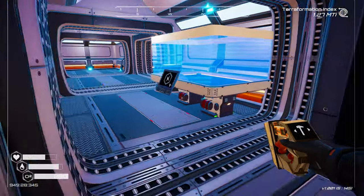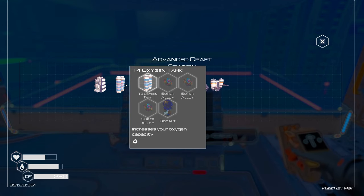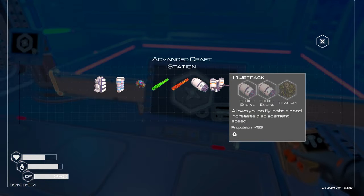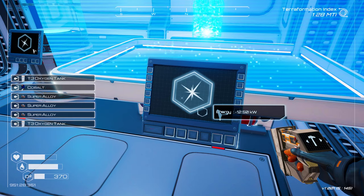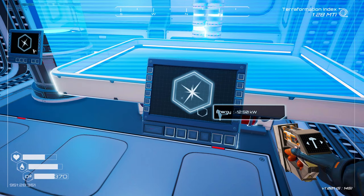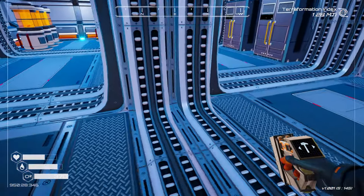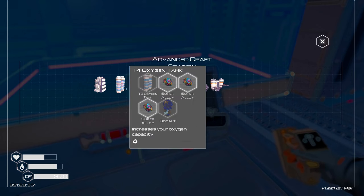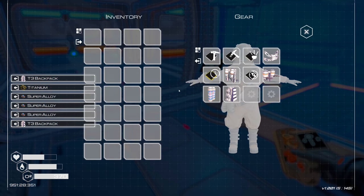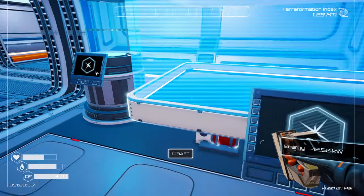There are a few other things we can do now. We are at 280, what does that put us at - 370 oxygen. It feels good to breathe. And three more to get ourselves the next level of backpack. We have enough - boom - we now have 28 inventory slots. Woohoo.